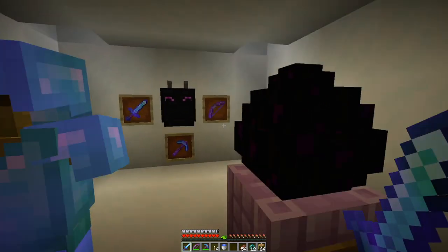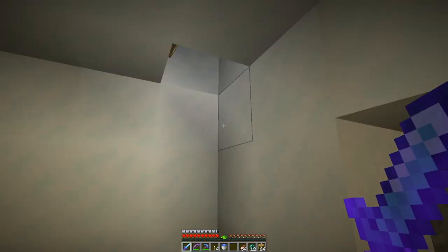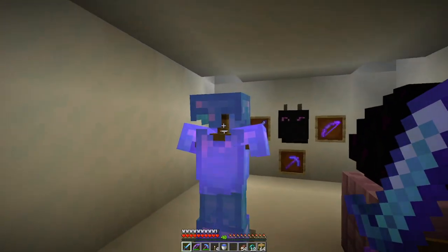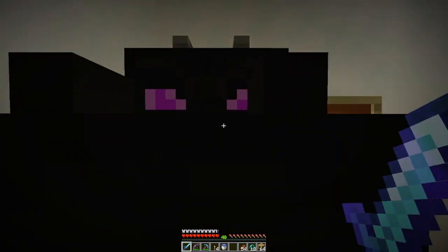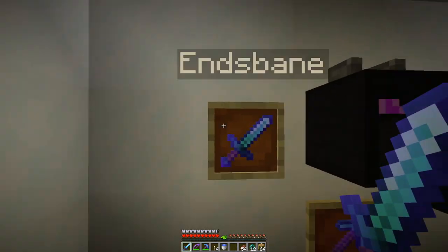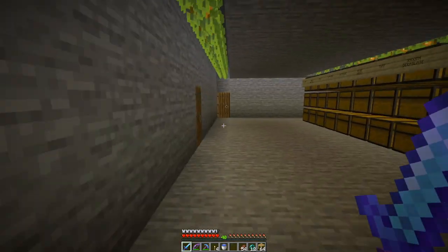Dragon room. So we killed the dragon — we did that on a live stream. It's part of the MS Walk fundraiser. This was the armor that I wore, with the dragon head on one of the things. This is the weapons and tools that I used, and here's the dragon egg. That's all secure.